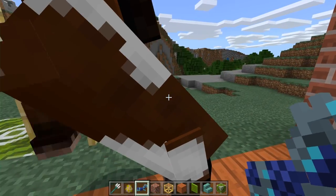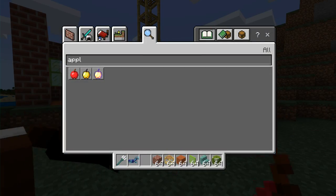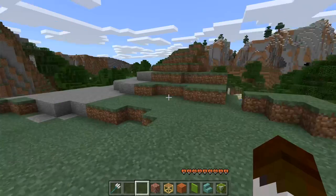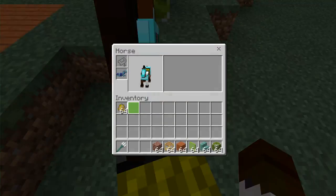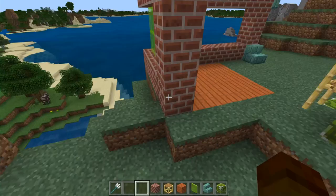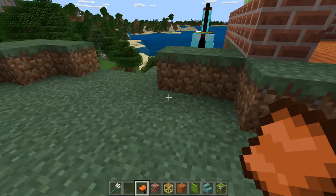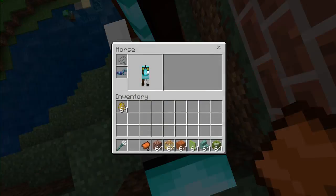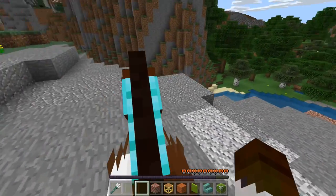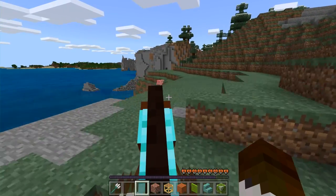Got a horse — you've got to tame horses. You actually have to ride it first to tame it, then you give it cool armor and put a saddle on it. There are a couple different options for taming various creatures. Now I can ride it. You can give them names — they have name tags. You can name your creatures. You can have things like chickens or pigs, and you can mate and breed them — all kinds of stuff, whatever you'd like to do.